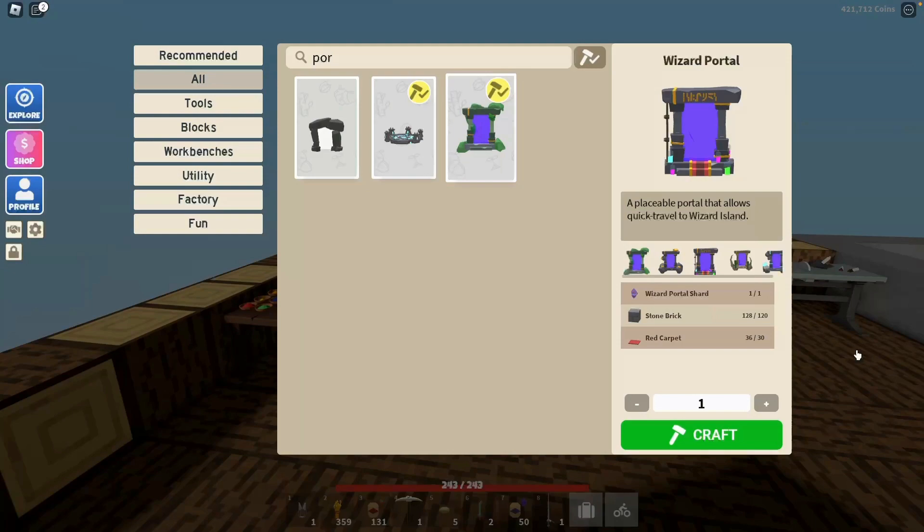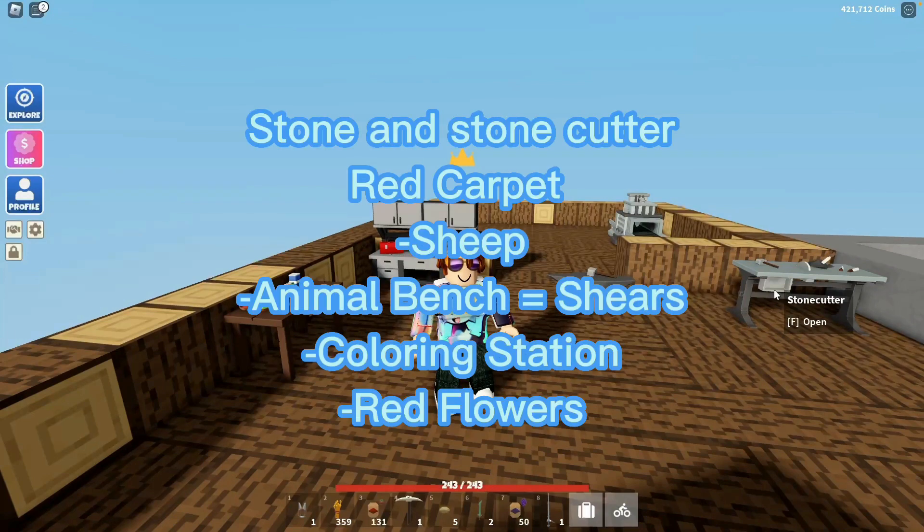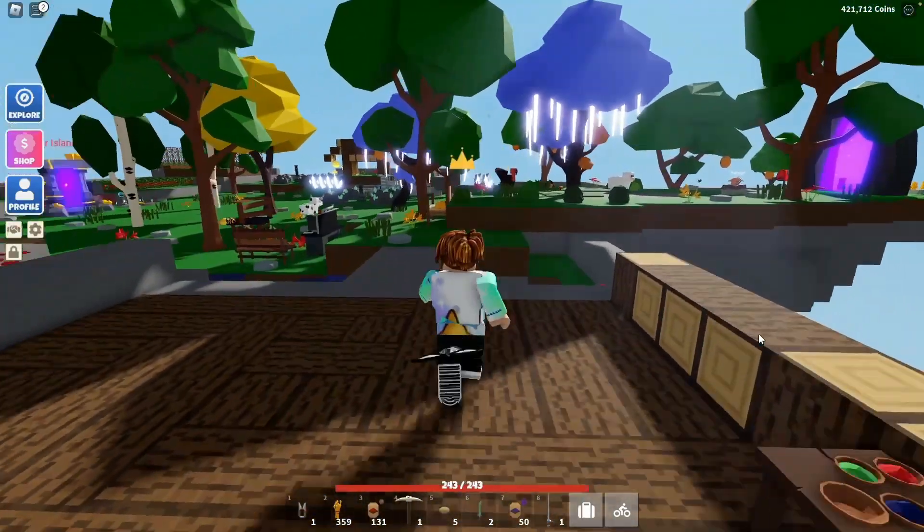I'll go step by step on how to create each material. To create stone brick, you're going to need coarse stone and a stone cutting table, which I have over here to my right. To create the red carpet, you're going to need the animal bench so you can make shears to shear the sheep, as well as the red flowers that grow naturally on your island. You'll also need a coloring station.